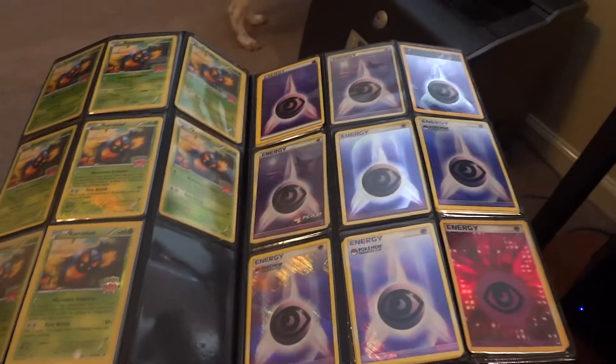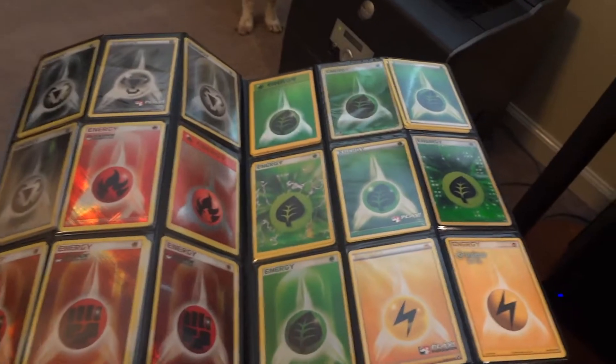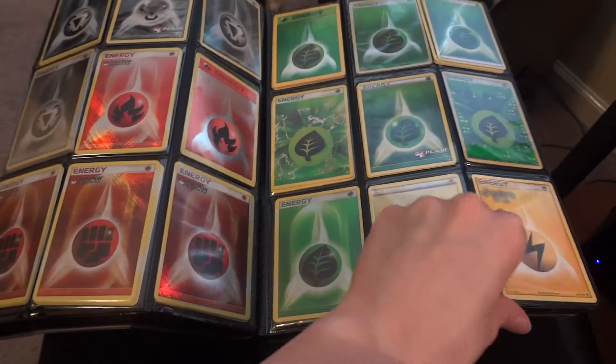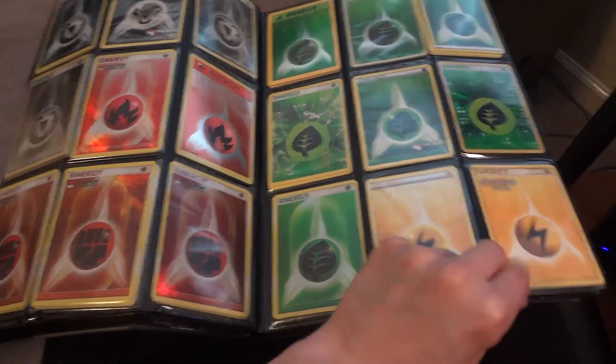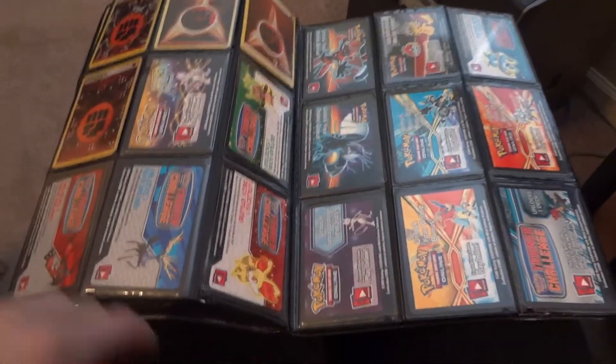And then we get into various Hollow Energies from lots of different sets — Psychics. I think Professor One is the only one that's really of big value; everything else is like one to three dollars each. Some Fighting energies as well. Various code cards.